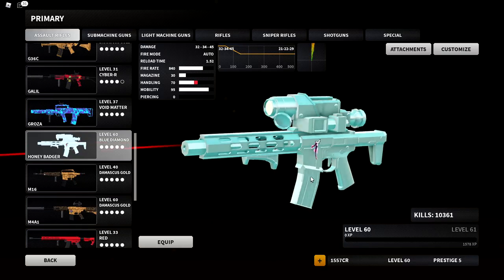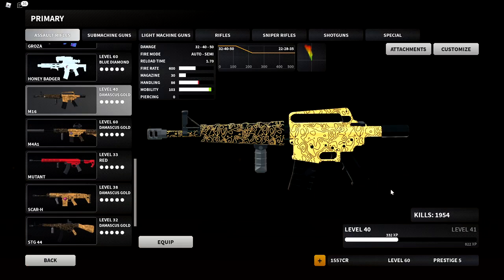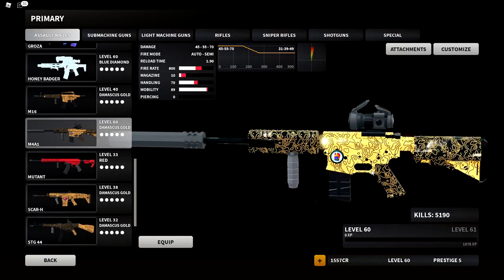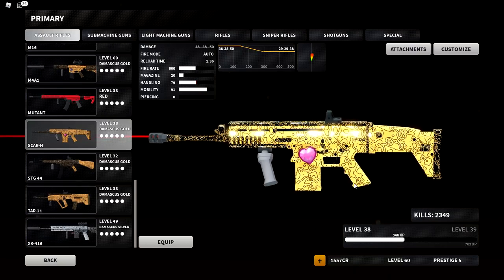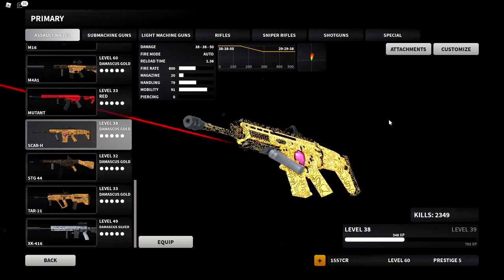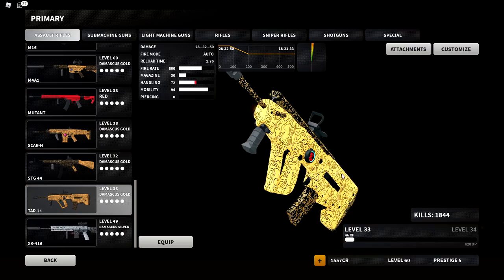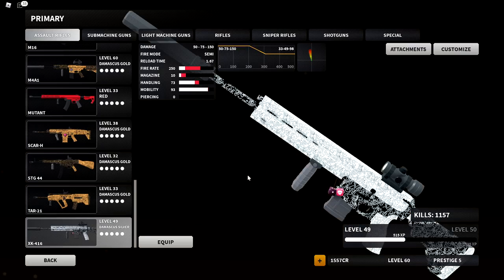The Galil I have 560 kills; the Groza 680; Honey Badger — my most used weapon in the game — 10,361. The M16 at 1,954 — I really want to hit that 2,000 mark, so I'll probably do that in today's stream. The M4A1 at 5,190 makes it my second most used weapon. The Mutant 464; the QBZ — my second most used before the M4 — at 2,349, just waiting for that revamp, probably my favorite weapon in the game.